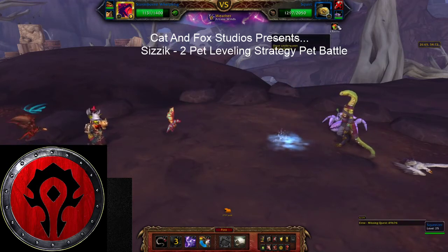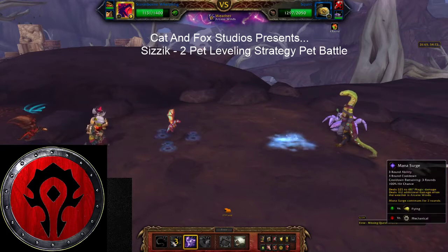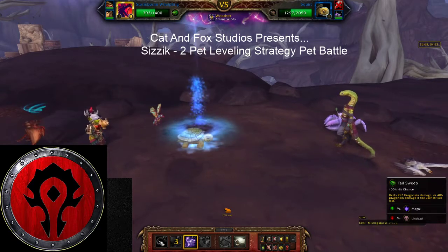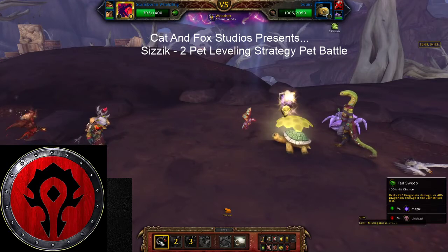Squirt just dived. When he dives, you want to put back up Arcane Storm. He comes back up and then you're basically just spamming Tail Sweep here.